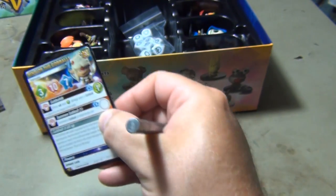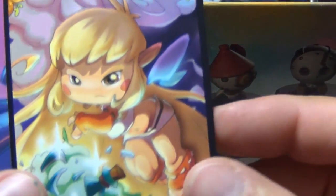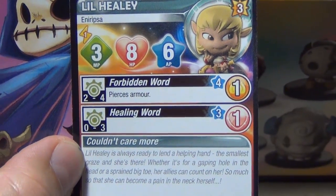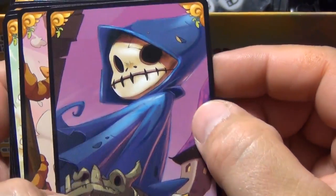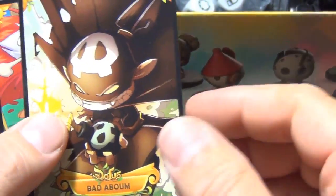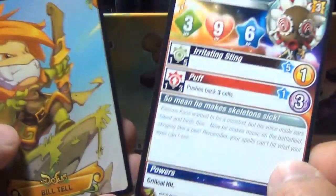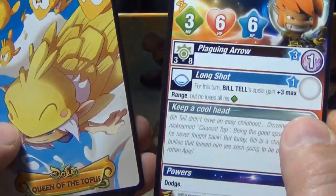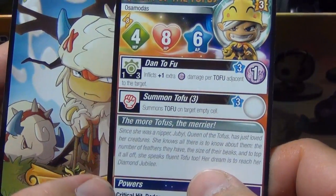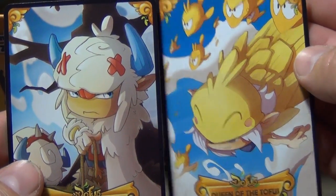These are going to be your character cards to play in the game. Each has a nice piece of art on one side and stats on the other. You have: Little Healy, which is like a little fairy; Oscar Cass; Anna Tommy; Badabomb; Cassius Chaos; Bill Tales; Queen of Tofus; and King of the Go Balls — those last two are the two exclusive or limited ones that you only get in the base box.